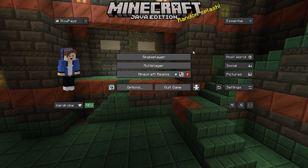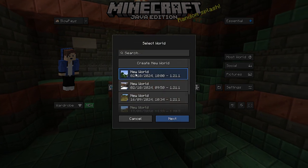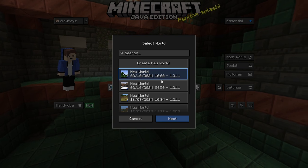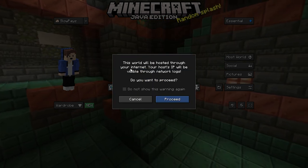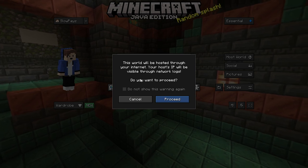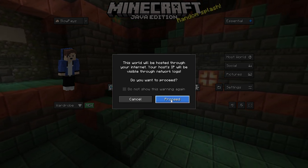To host your own world, click on Host World. Select the world you want to host and click Next. It will give you a warning that your IP will be used to host the world — it's up to you whether to accept this. Click Proceed.